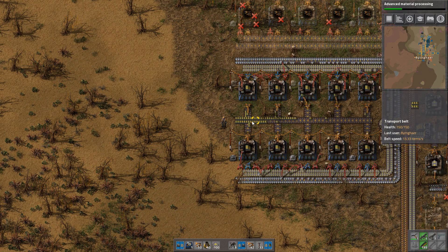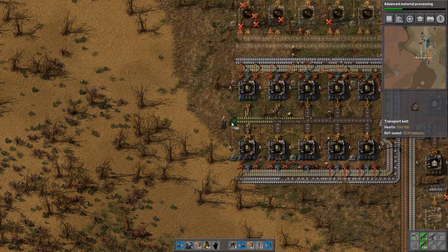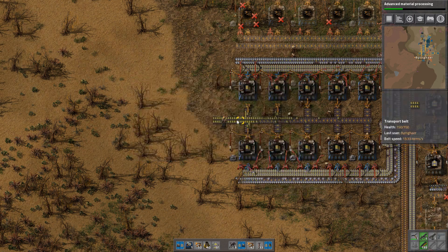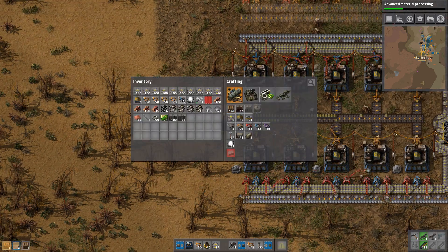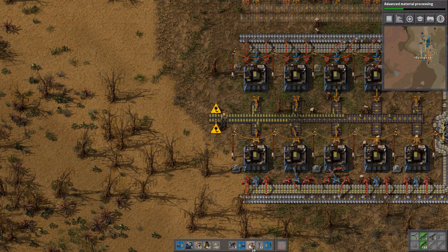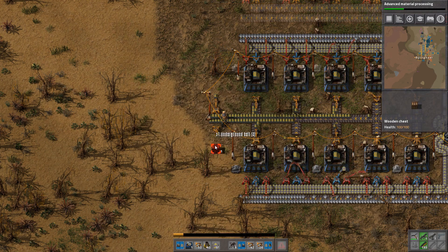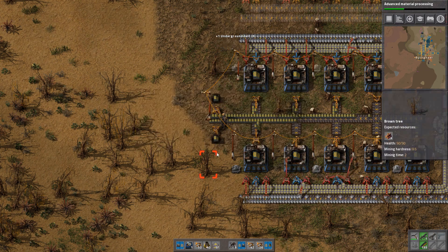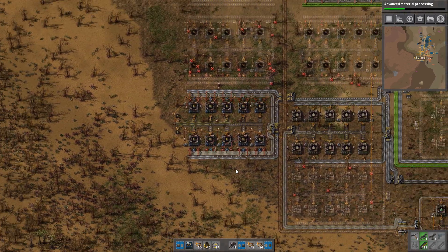This could be a dead end because this is not being used for anything else, at least not for a while. At some point we're going to have to use this to create the red and blue versions of it, but for now we can just put it into boxes. So let's get some inserters here, put this one right there, and we don't need a lot of this. I'm going to limit this to a single slot each, because otherwise it's just going to be a big resource drain.